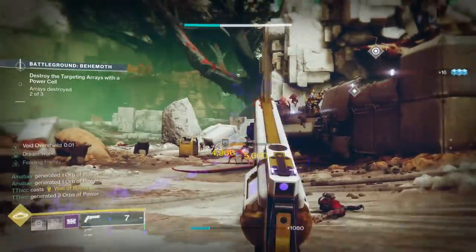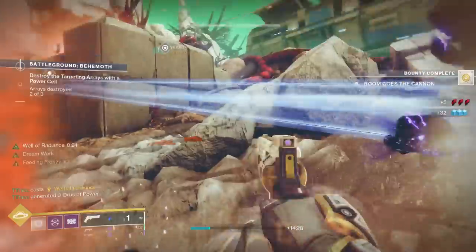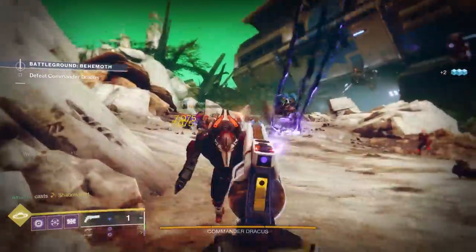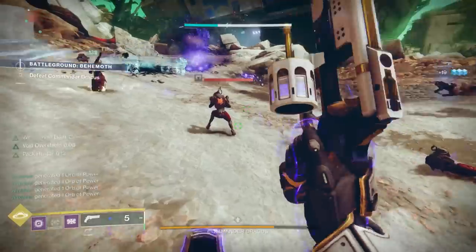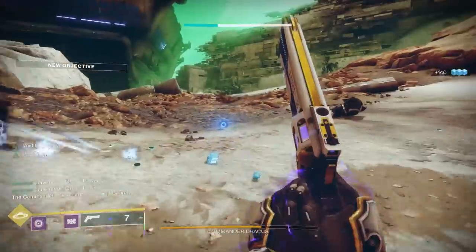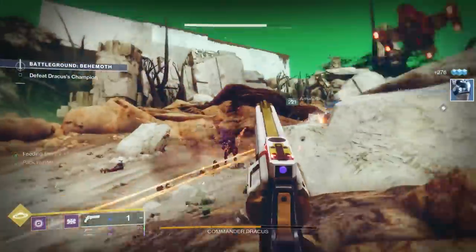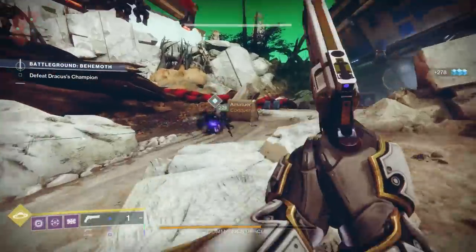The one downside is simply that it's a 120 hand cannon, which is generally okay at best in PvE. If this were a 900 RPM SMG with Demolitionist plus Wellspring, I'd be freaking out. Perk-wise it's better than other stasis weapons with Demolitionist, but gameplay-wise those who don't like 120 hand cannons will have to wait and see. Still, this is a unique roll — first of its kind on a stasis weapon — and I think it's worth going after.